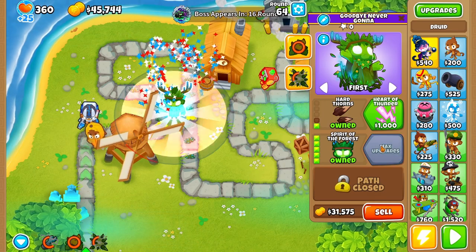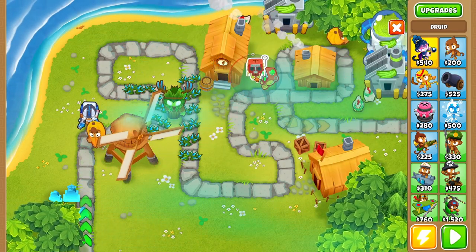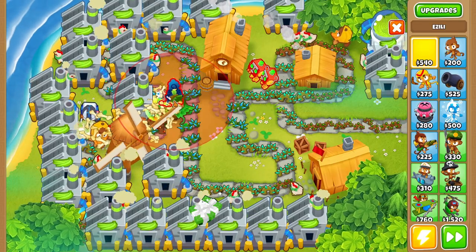After Tier 2 was beaten, I was able to sell everything. I got a Spirit of the Forest for defense and to generate cash for later tiers, and I also ended up getting my Banana Central with some BRFs. Somewhere in the 70s, a viewer told me to place down a Zili.